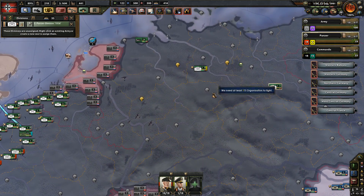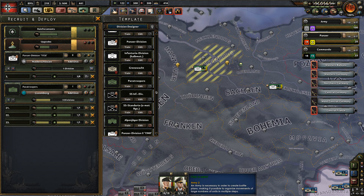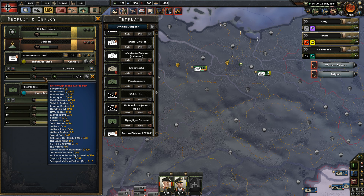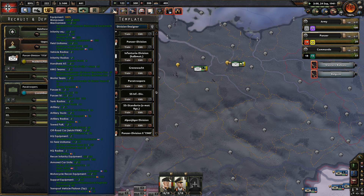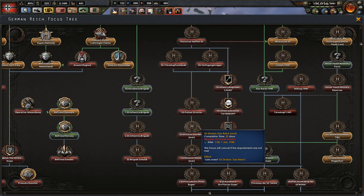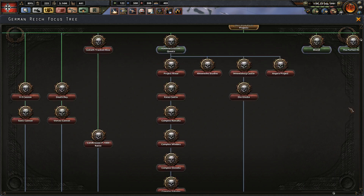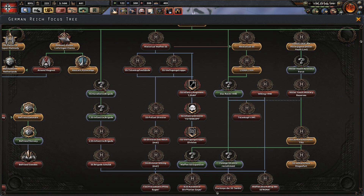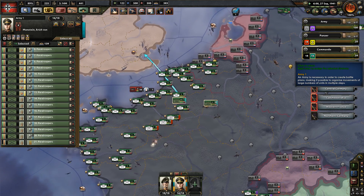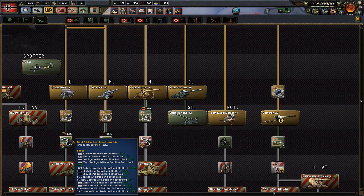We've got another tank division deploying - I thought I stopped building those but I am still. Keep building them, we need a lot. We can befriend Norway in 105 days - nah, I don't think I need that. SS divisions - I'm probably going to delete most of them because of the uniforms. Just make a mental note to delete those divisions because of uniforms.